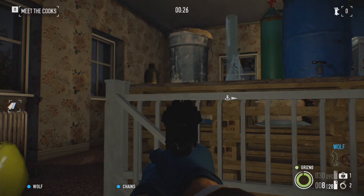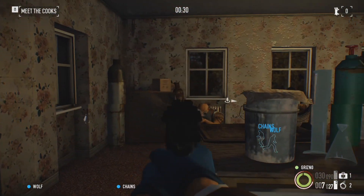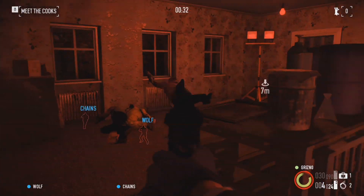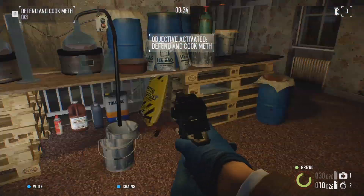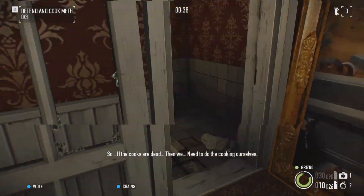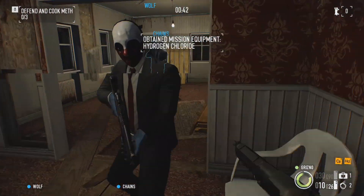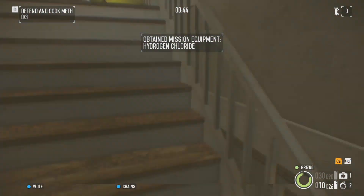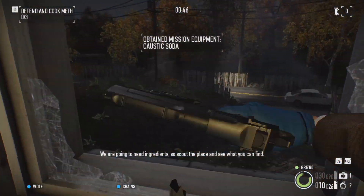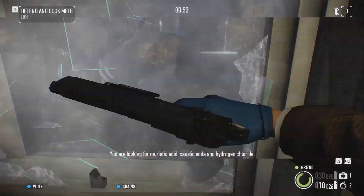In day one, all you want to do is get in the house and upstairs as fast as possible. This is so Bane's dialogue about having to cook the meth ourselves gets triggered. After that you just want to run down to the bathroom and grab two different chemicals. Doesn't matter which two you grab, as long as you have at least one wrong one. We're gonna blow up the lab as soon as we can add the first ingredient.